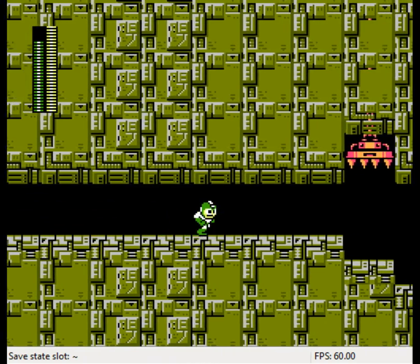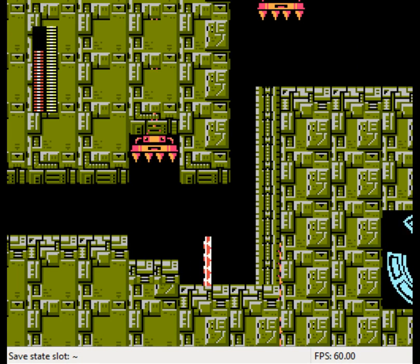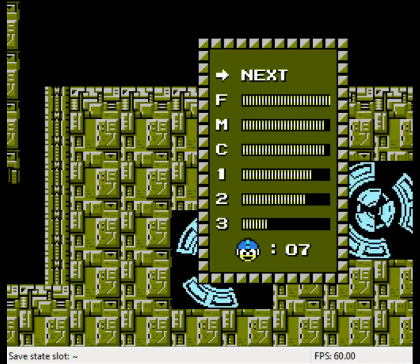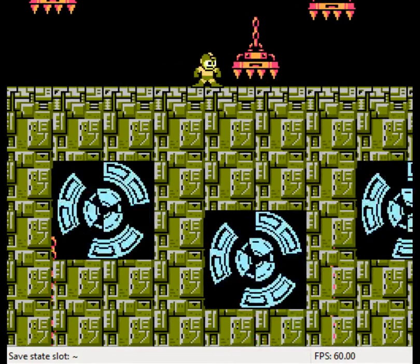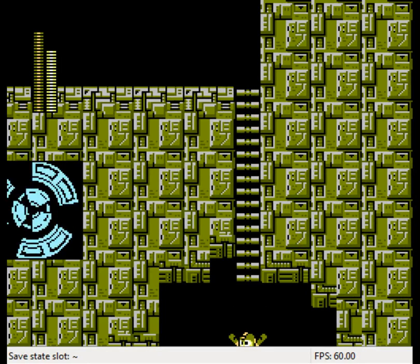I'm not too worried about using my Leaf Shield — I'm not going to be using it against Airman anyway. Quick Boomerang is faster and more effective in my book. That was poorly done. Back to Metal Blade — I know we'll need that. This is a tricky section. I will use Time Stopper — wait, no. That's Time Stopper. Flash Stopper is Mega Man 4.